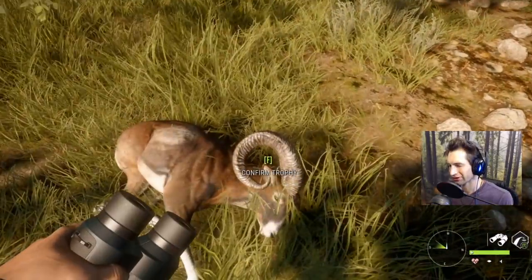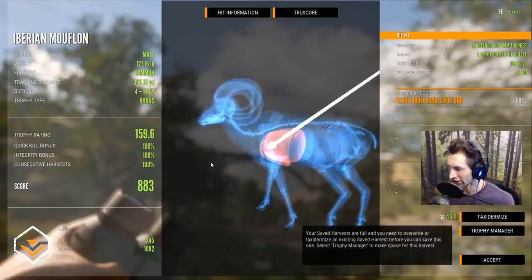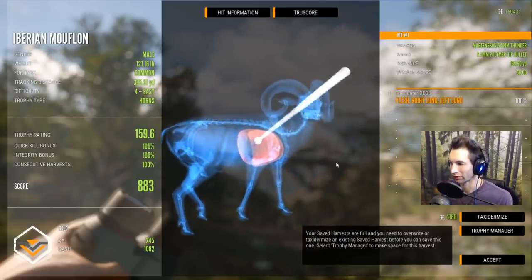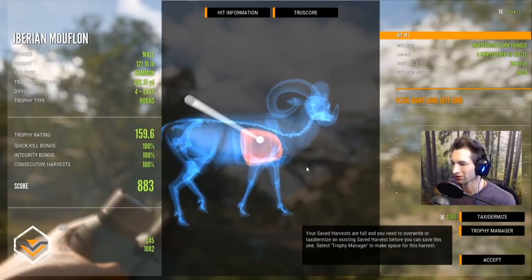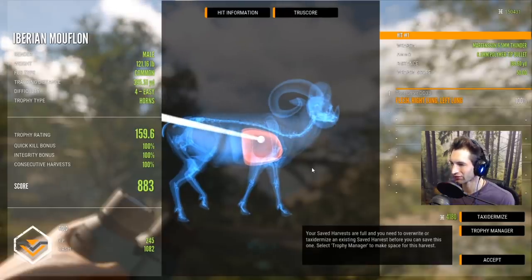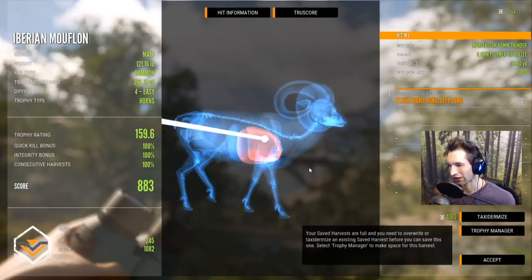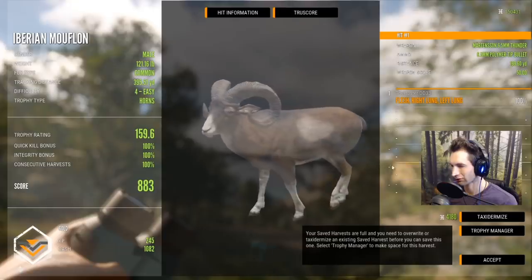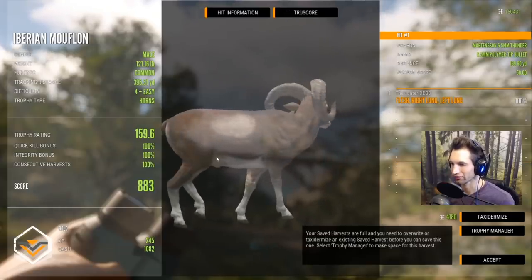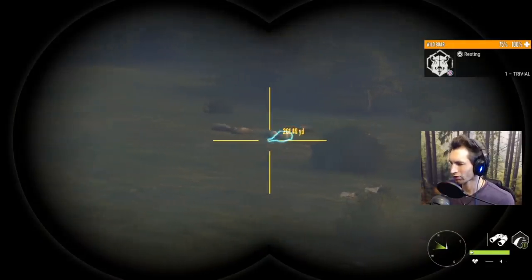Here's our first ram — this one should be a pretty decent one. That was actually a double lung shot at 199.6 yards, basically 200 yards out. He's gonna score 883 with a trophy rating of 159.6, and we'll get 1082 cash for that. I thought we were a little bit too high, but because we were so high up on the bridge and zeroed in for 160, at 200 it started to drop just enough for a perfect double lung.